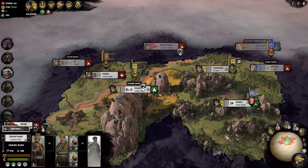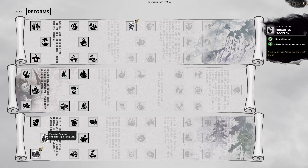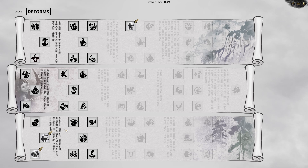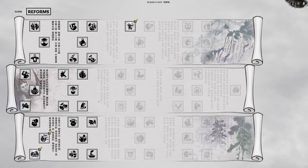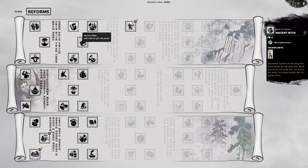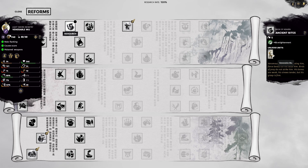We got our new reform — we finished up the reform that gave us extra campaign movement range. Because we went up a faction rank, we're now balanced and have the second section unlocked. Looking at the three scrolls, they're quite similar in setup. The reform on the top left provides 15 points in enlightenment and also unlocks one unit. For example, this one unlocks the Vulnerable Wu, which has poison weapons, go-to flanking, and causes fear — sounds really awesome. However, it only has 60 men per unit, so it's half the size of a regular retinue because of its special abilities.